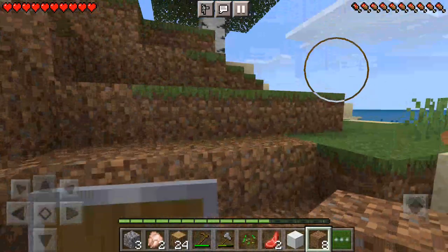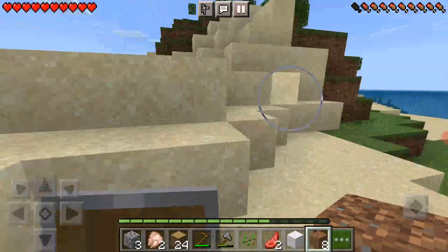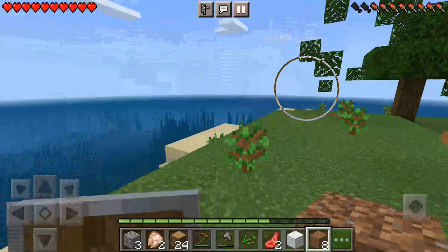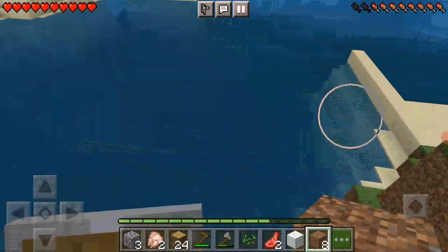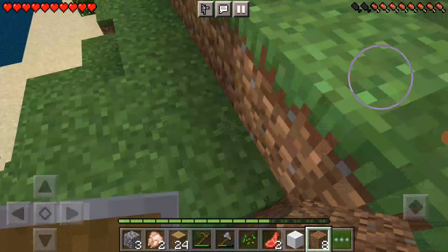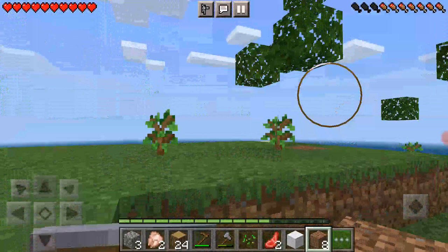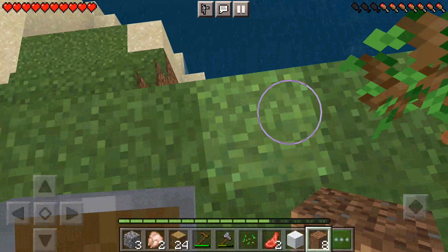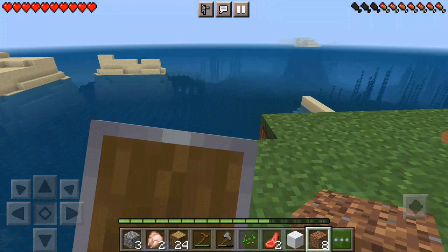I'm just gonna leave it like that. I actually have an idea — of course we have the leaves decaying with all these saplings hanging around everywhere. I don't really see much things — oh, I nearly fell! I see a sapling, well don't mind if I do, because right now we are going to expand a little tree farm that I made.